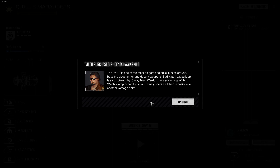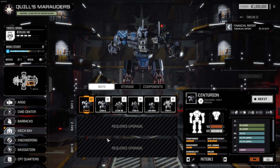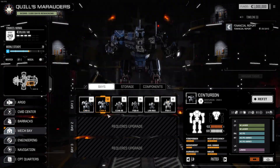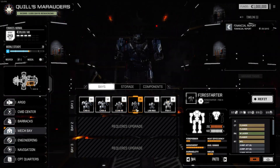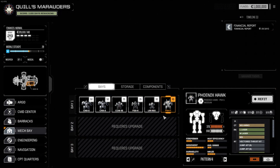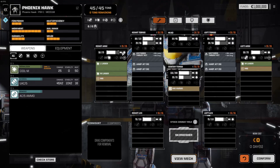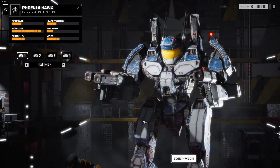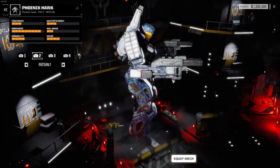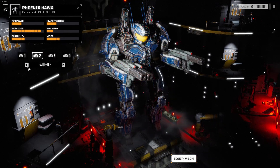The Phoenix is one of the most elegant and agile mechs around, boasting good armor and decent weapons. Sadly, its heat buildup is also noteworthy. Savvy MechWarriors take advantage of this mech's jump capability to land timely shots and then reposition to another vantage point. Let's take a look at the mech bay. We can also show off the new 'view mech' button, which is now built into the game — different camera viewpoints. I kind of like camo pattern five.